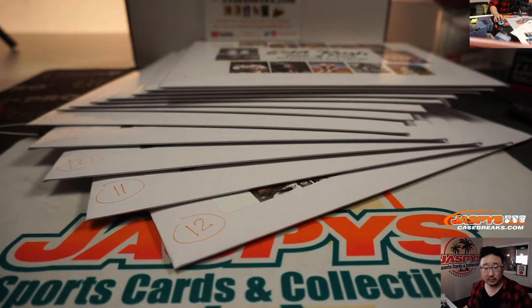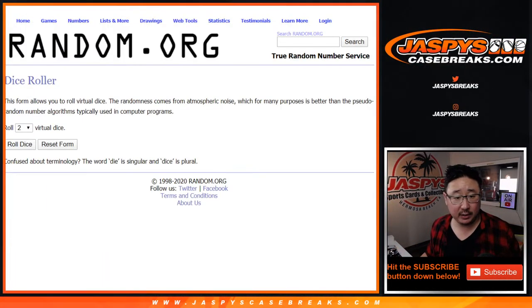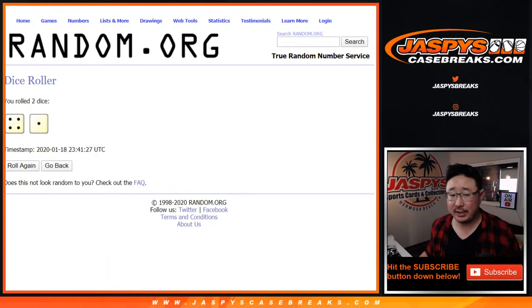All right, so there you go. Let's flip screens here. Let's roll it. Let's randomize each of those lists four and a one, five times for each list.